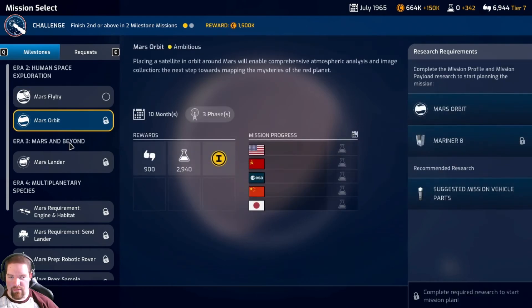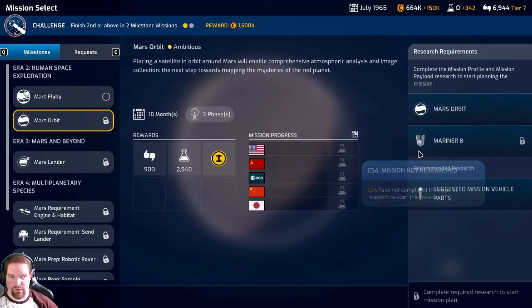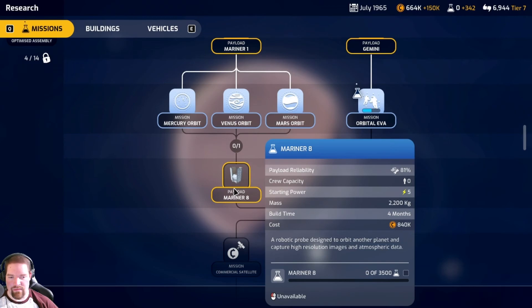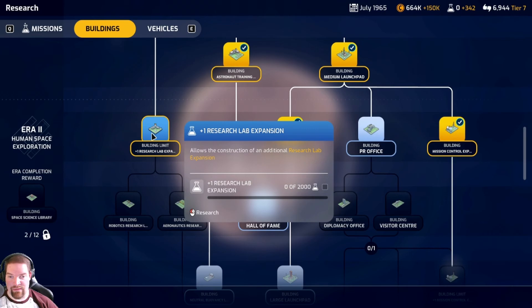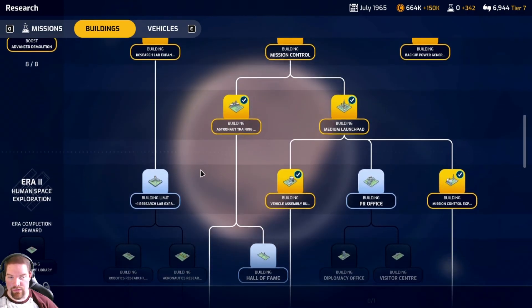You can see how everybody's lined up for Mars orbit - that's going to take Mariner 8. We've got most of the boosters. That one is more than halfway done at 3,000 science, and this one is at 3,500. Then we've got to do the Mariner 8 probe which will take another 3,500 science. The research lab expansion might be a good idea sooner rather than later.